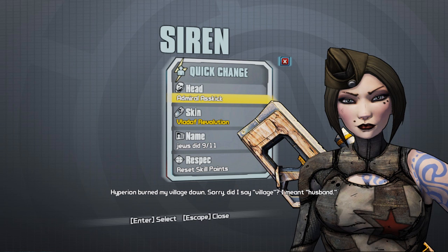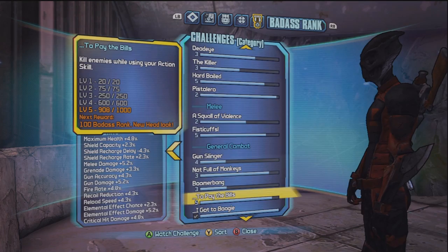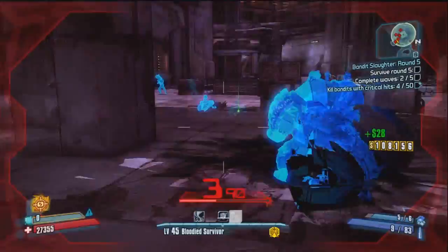You get these heads by doing the same procedure: get a thousand kills with your unique skill with the character you're using. The challenge is called To Pay the Bills.